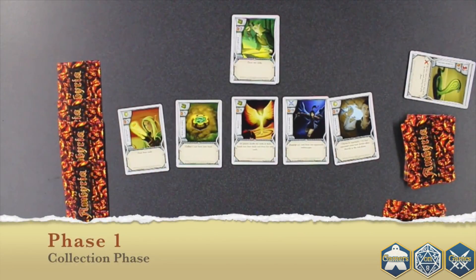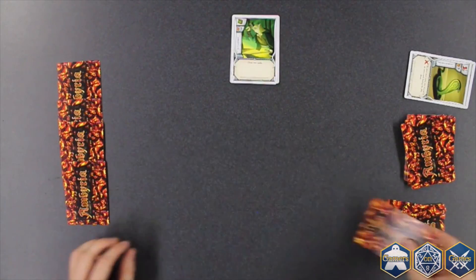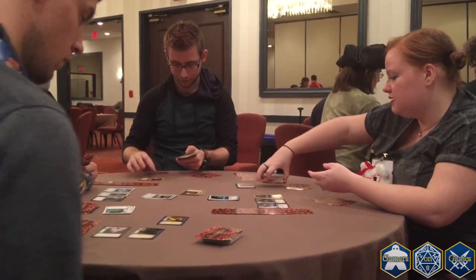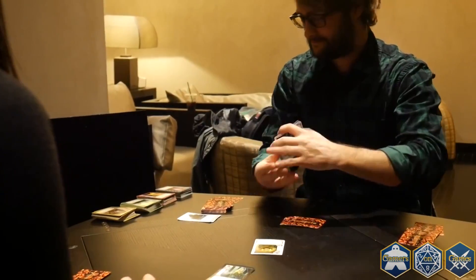The first phase of your turn is the collection phase. During the collection phase, if your Emberscape is full, collect the cards in your Emberscape by putting them face down into your collection pile. At the end of the game, the amount of Ember Stones on each card in your collection pile gets added up to determine your total Ember Stone value. Once cards enter your collection pile, there's no way for anyone to get them out.